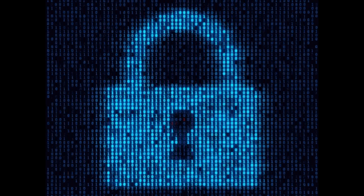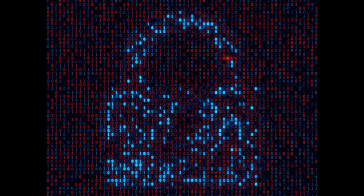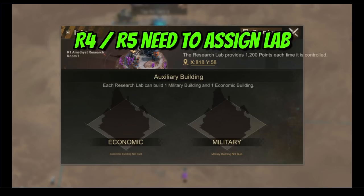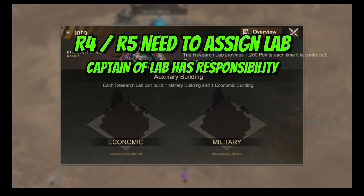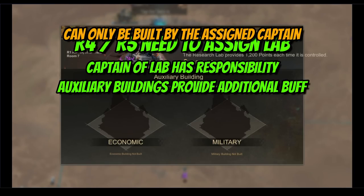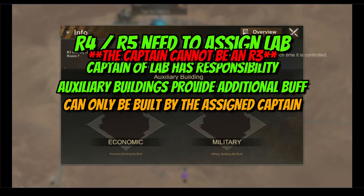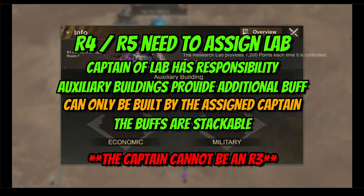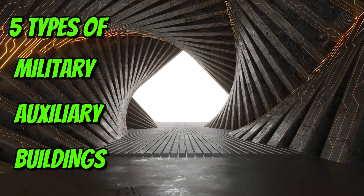When a research lab is secured and a captain is assigned to the building, that person is responsible for building the auxiliary buildings. These provide extra battle stats for the whole alliance within the Mining Mayhem arena. Note: the captain cannot be an R3 — they cannot build auxiliary buildings even after being assigned as captain. Each auxiliary building provides its own benefit, and all boosts are cumulative and stack on top of all alliance members' stats.